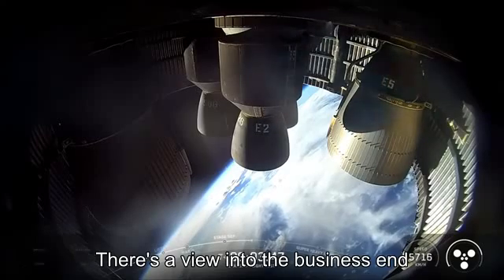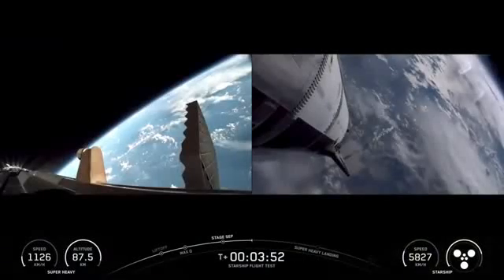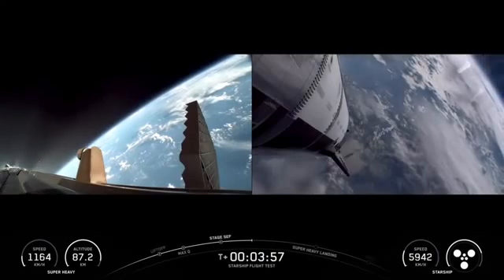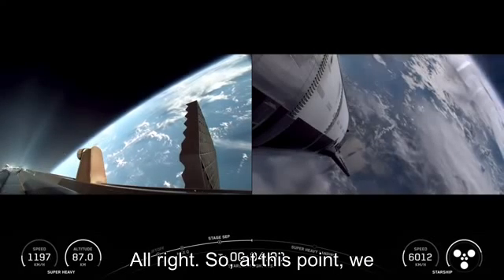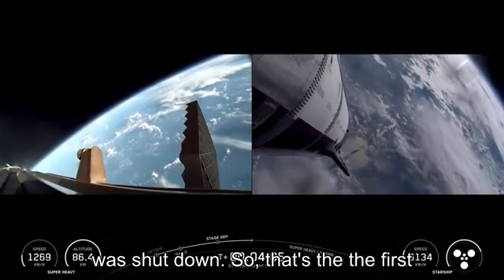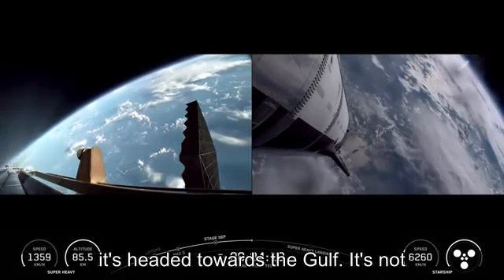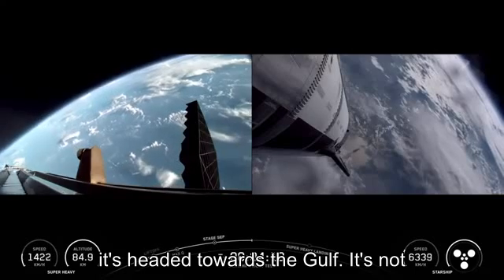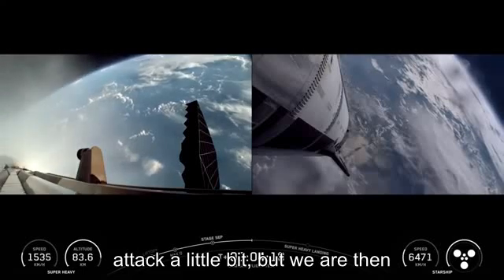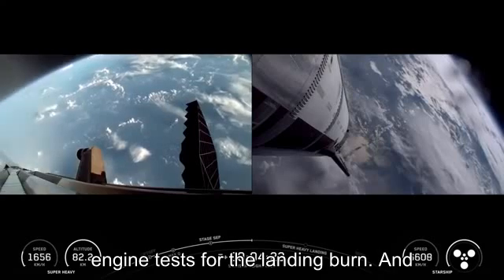There's a view into the business end from the ship. Boost back burn shutdown. So we finished our boost back burn — that was the first of the two burns after launch that the booster is going to do today. Now it's headed towards the gulf. It's not going to be quite as aggressive of a flight down. We relax that angle of attack a little bit, but we are then going to be looking for it to do its engine tests for the landing burn.